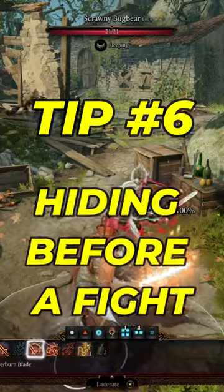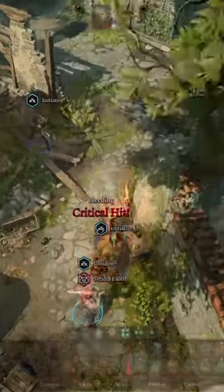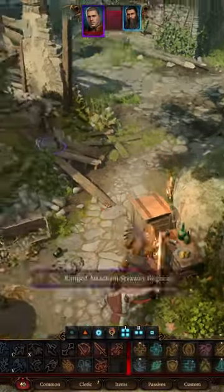Tip number six: hiding before a fight. Hiding before a fight is a great idea because you get advantage and you do quite a bit of damage even before you're thrown into initiative. It's a great way to get off some damage before the fight starts.